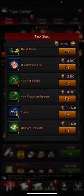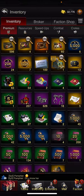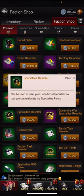The next shop is going to be the Faction Shop. You earn Faction Coins by participating in events, opening gifts, donating, and helping your Faction Mates up to a certain point per day. There is a lot more you can get from these. My recommendation — my favorite thing to get with them is the Specialties Resetter, so you don't have to spend a thousand gold on it.